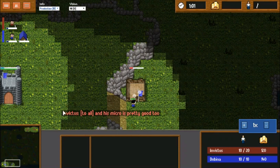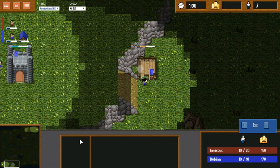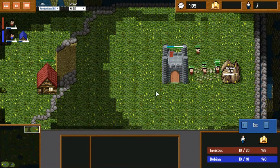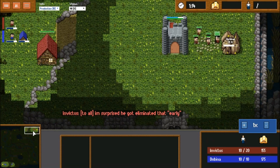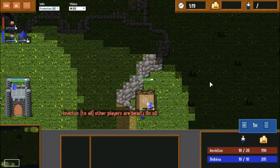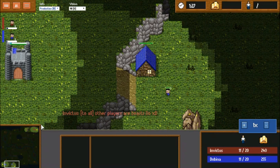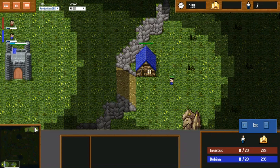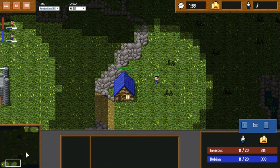It looks like we have a standard house opening from both players, still waiting to see if any of them is going for a fast expo. It looks like Invictus is getting Castle — that's my guess. Meanwhile, Dubbina might be playing Beast. Both players are now up to about 300 gold. Not terribly exciting so far. Seems both players are going for the fast expand.